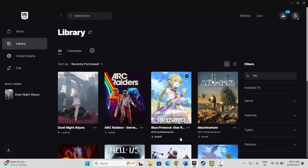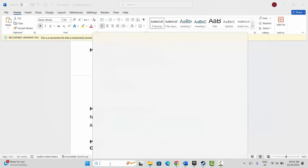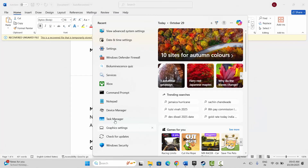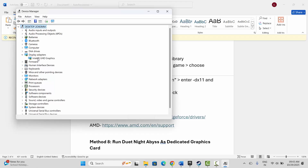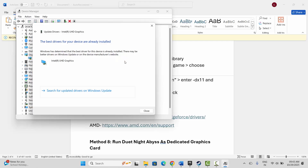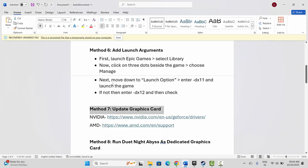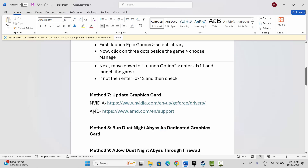Next is to update your graphics card. Go to Windows Search and search for Device Manager. Expand Display Adapters, select your graphics card, right-click on it, click Update Driver, and then click 'Search automatically for drivers'. This will search for any available update for your graphics driver. After that, launch the game to see if you can play it. Nvidia and AMD users can also go through the link provided in the description to update your graphics card.